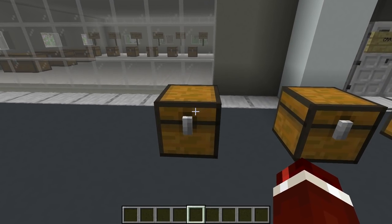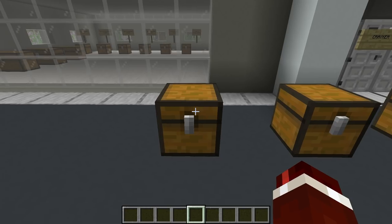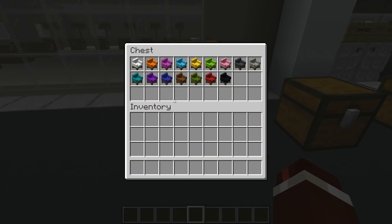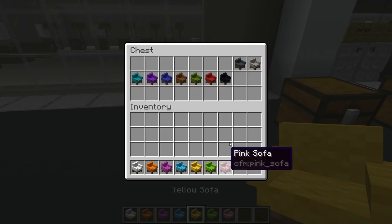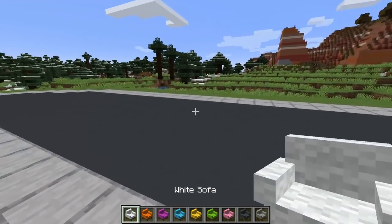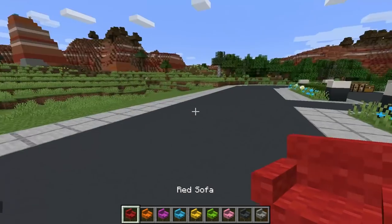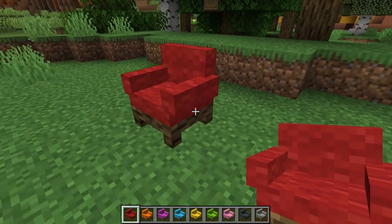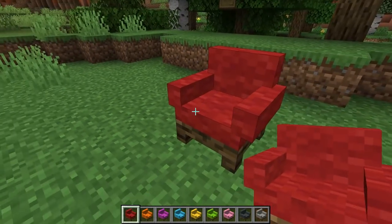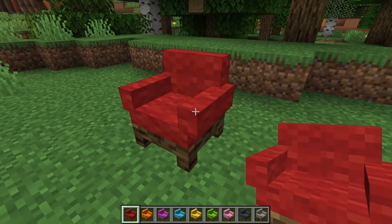Let's start this off right now with number one, probably the most exciting part of this update, because we have reintroduced the sofas into the mod. I am now calling them sofas because I feel like it's a better name and that's what we actually call them here in Australia. Grabbing them out right now and they are looking already amazing — you can see they've got a brand new model. I'm going to check the red one out; red is my favorite color. Here we go — the brand new sofa. I put a lot of time and consideration into this design.